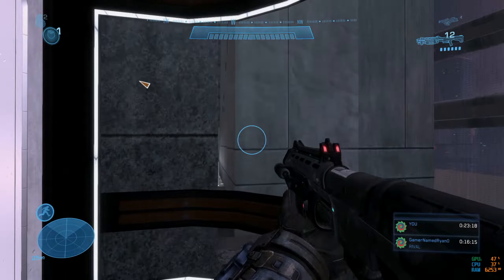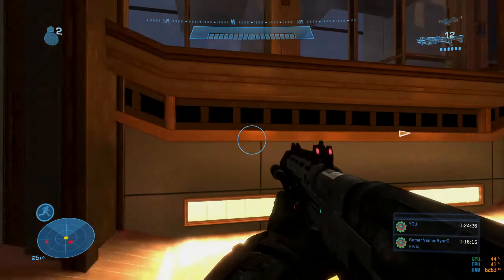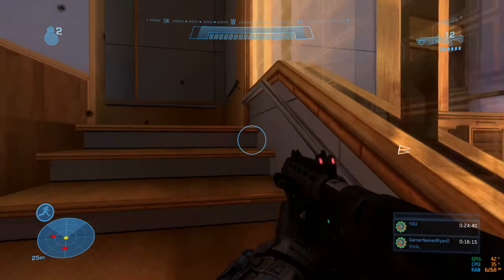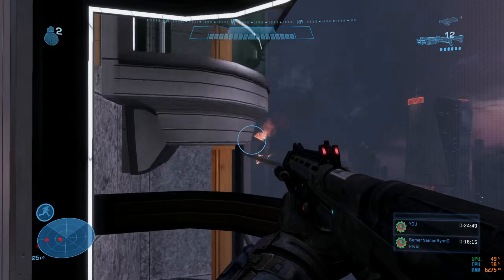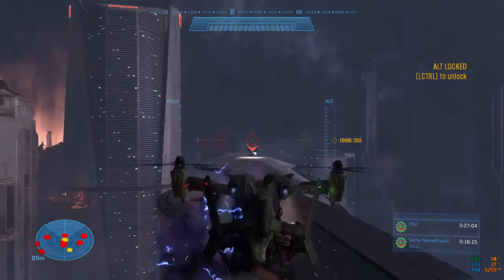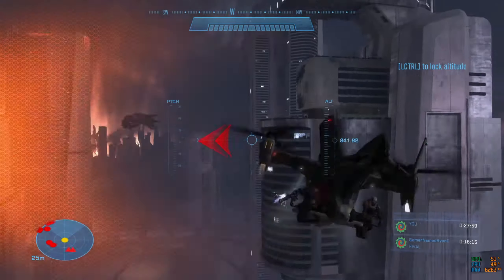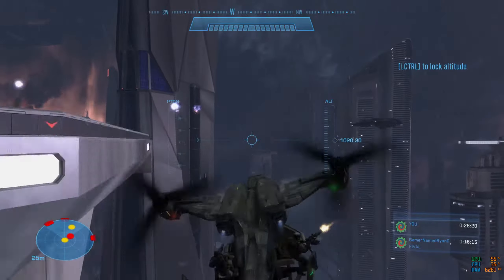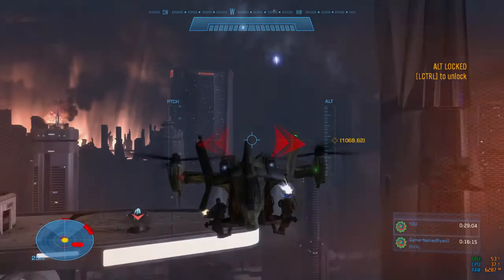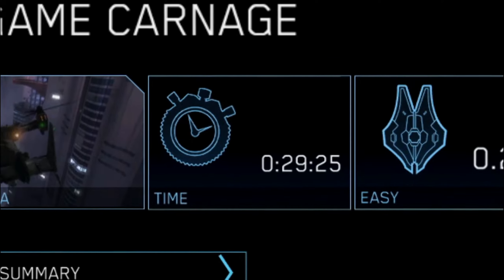Once done I made my way back down to my Falcon, ignoring the bugs since they weren't worth dealing with. Then I made my way to the tower to take out all the AA guns — I had to do this manually since the marines were busy with banshees, phantoms, and other enemies. I lined up the Falcon's turret in just the right way to kill the AA guns, and so New Alexandria was done in 30 minutes.